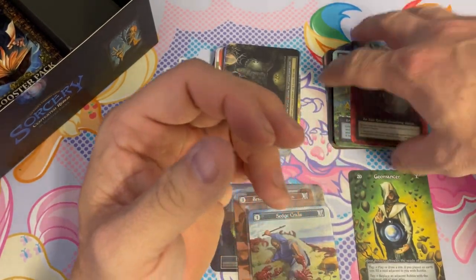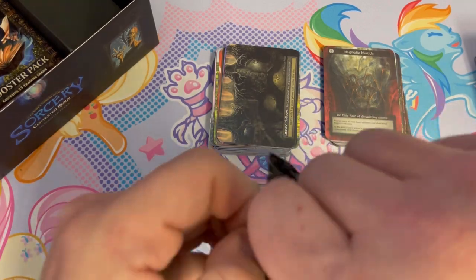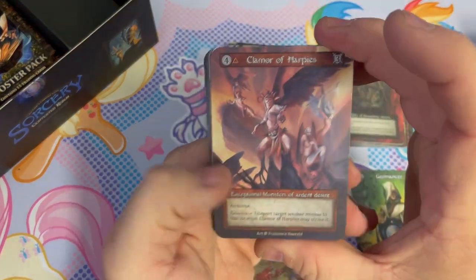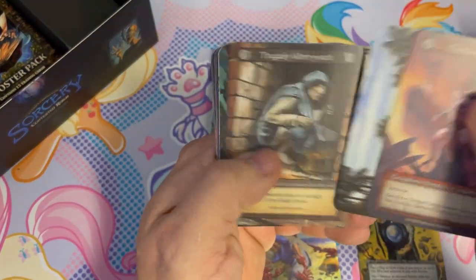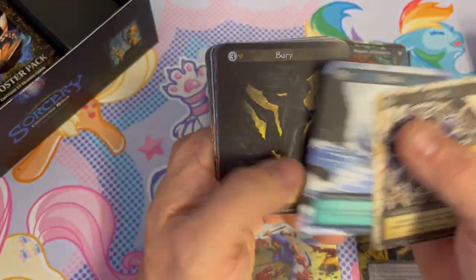I hate to keep comparing to Magic, but people say the cores are Power Nine-ish. You guys can let me know if that's correct or not.